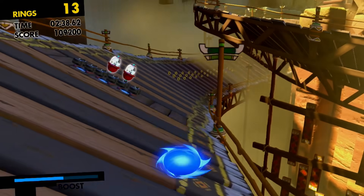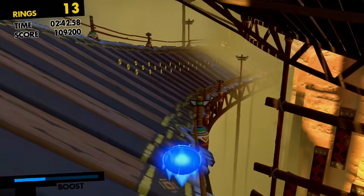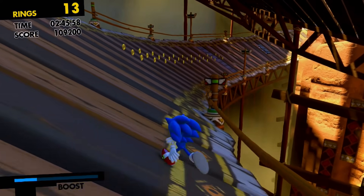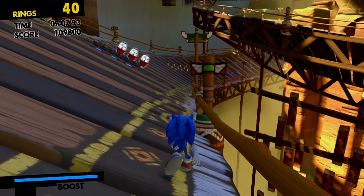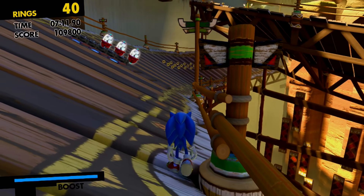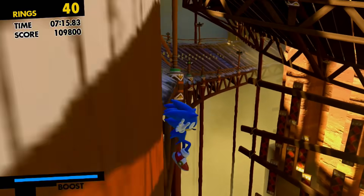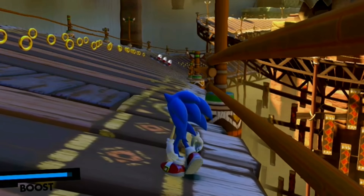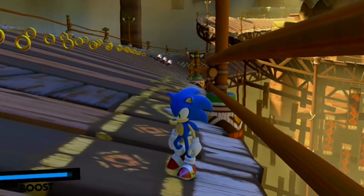Going back a few steps, that bridge section has an invisible barrier surrounding it in case we accidentally jump off the side. Well, they didn't do a good job of placing it, because while we're on the ground, if we hold right and shimmy ourselves along the wall, we can find a couple of places to pop out of bounds and fall to our death.